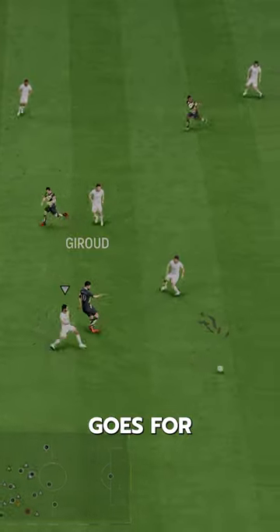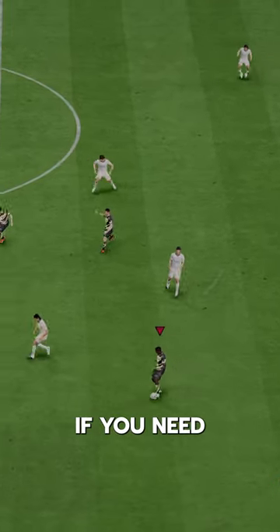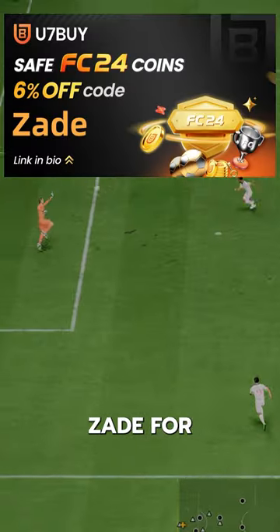Binoi Gittens goes for just $110K via SBC. If you need coins, go to U7Buy and use code ZAID for 6% off.